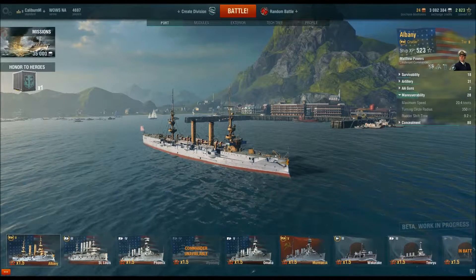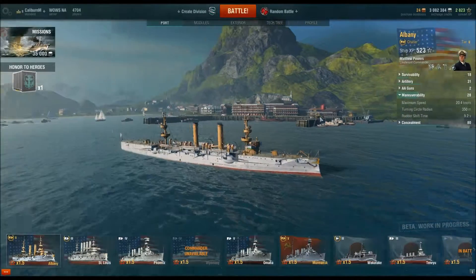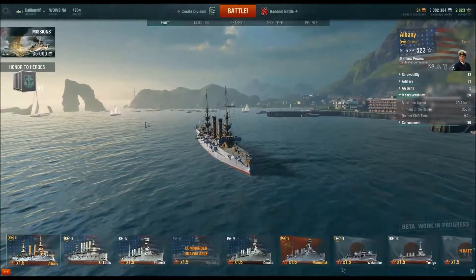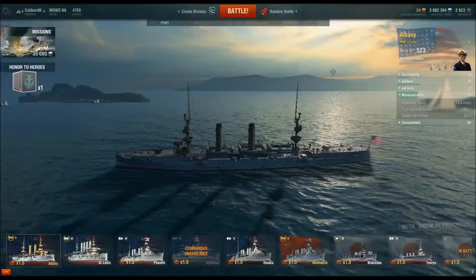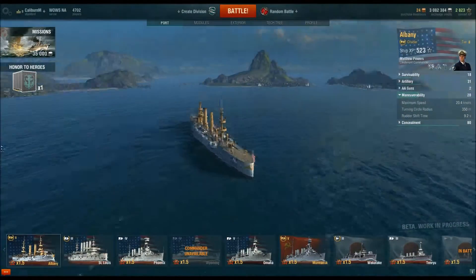Welcome back to World of Warships. Today we'll have a look at the Premium Albany. You can get this for free by going to the World of Warships website, logging in, going to activate bonus code, then putting in ALBANY, all caps. Then you'll get your free ship.